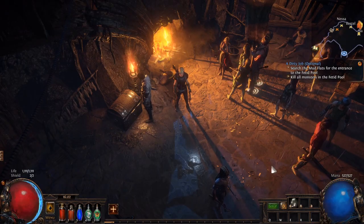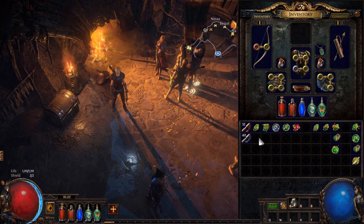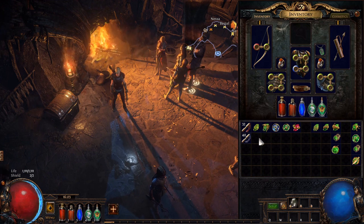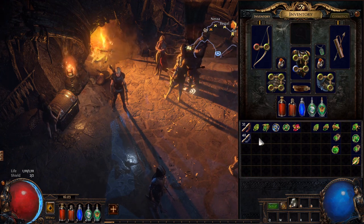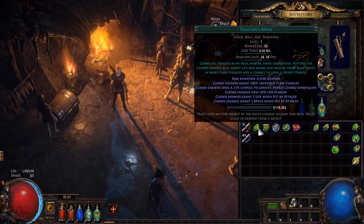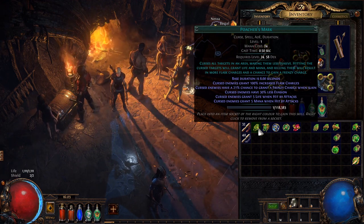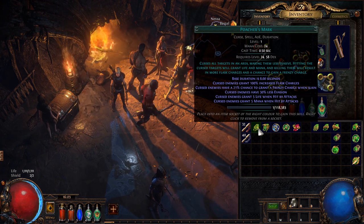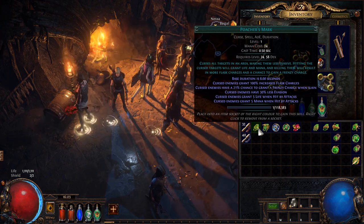Let's take a look at our gems for Act 3. We're going to get a number of new gems here and have to shuffle some of the arrangement for the skills we've been using. We'll also need to look for equipment with the right links, the right colors, and the right sockets. One new gem is Poacher's Mark — it's a quest reward and probably the best for this particular character. Note: this is Path of Exile 3.11 and 3.12 is in about a week, so this gem is changing, and I will update the guide depending on what happens with those changes.